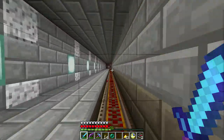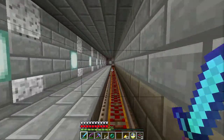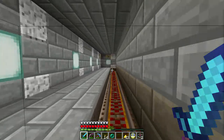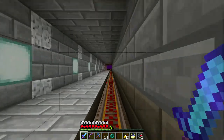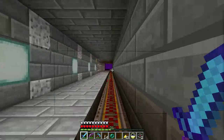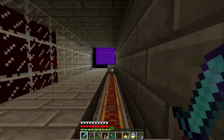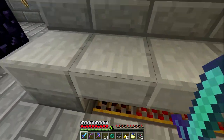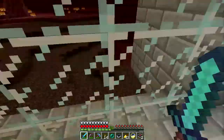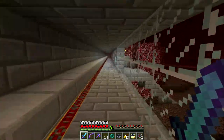We'll go all the way out to the other side where the portal is that leads out to the desert temple where we get all our sand. Now I need to put another station out here — that's going to be interesting. Let's go outside.